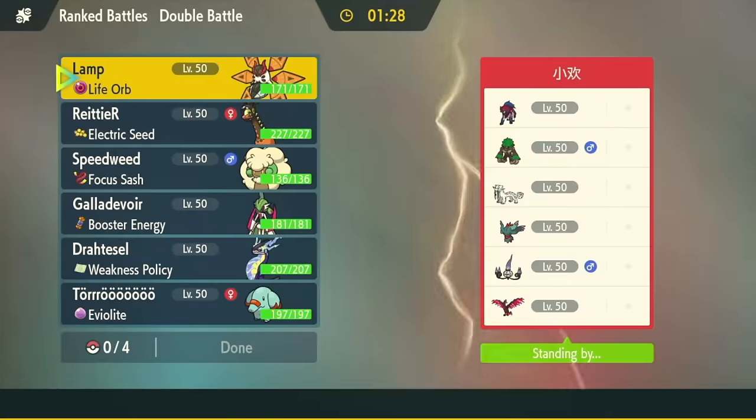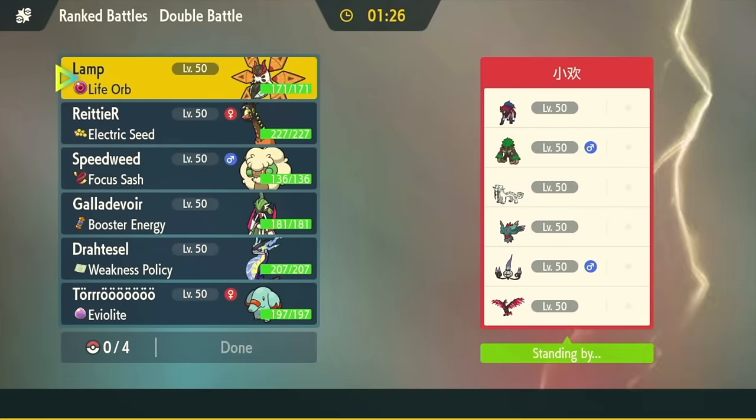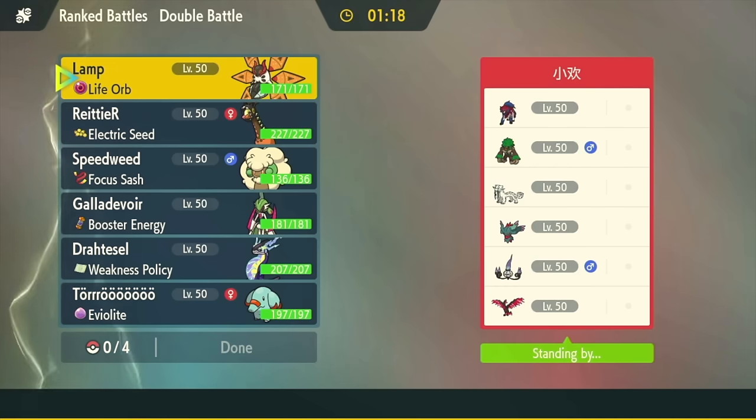Alright, we've got a Zamazenta. Oh, they have Chandelure! I hope they win - and they probably will if I bring FAMPY. They have Rillaboom, Chien-Pao, Galarian Moltres - another thing I love - and Fluttermane.